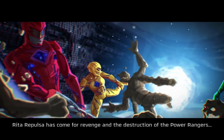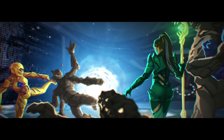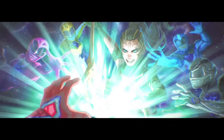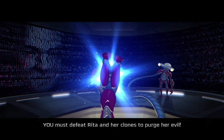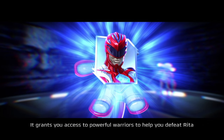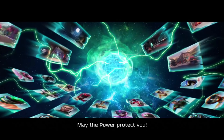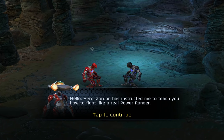Rita Repulsa has come for revenge and destruction of the Power Rangers with a plan more diabolical than anyone could have imagined. She plans to infect the Morphin Grid from within, gaining the power to manipulate the legacy of the Power Rangers across multiple dimensions. That is why you've been chosen to enter the Morphin Grid — you must defeat Rita and her clones to purge her evil. A zeal shard grants you access to powerful warriors. Travel within the grid eliminating all the corruption. The ranger legacy and life as we know it is in your hands. May the power protect you. Power Rangers Legacy Wars.